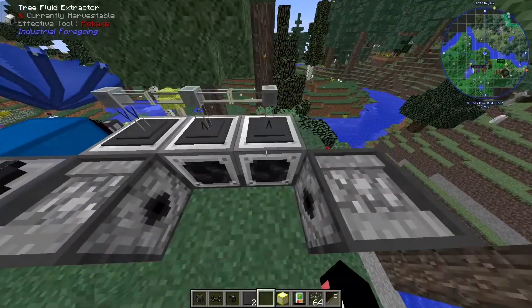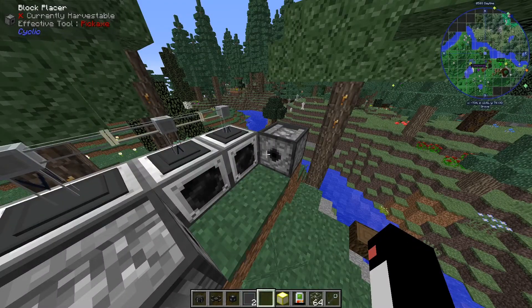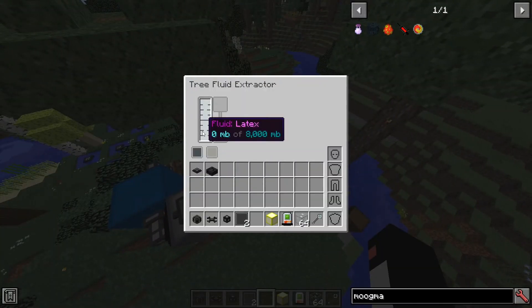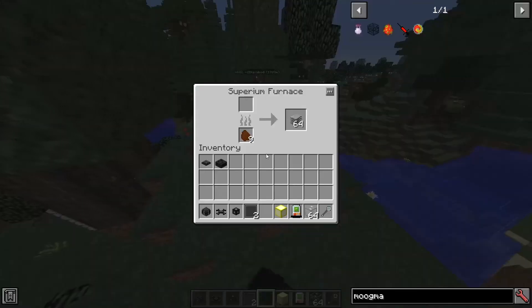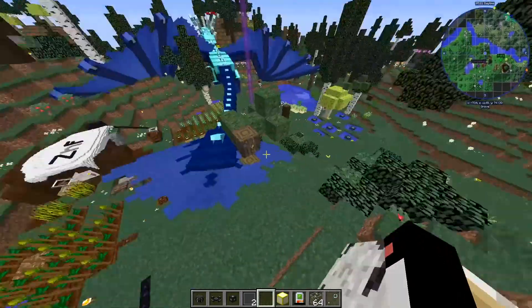A typical tree fluid extractor setup. We see these at pretty much every single base we go to because plastic is used in quite a few mods, and in some mods it's even an alternative to rubber — so that's usually why we've got this. It seems to be set up with some RF transmitters, and there's a supremium furnace making the plastic.